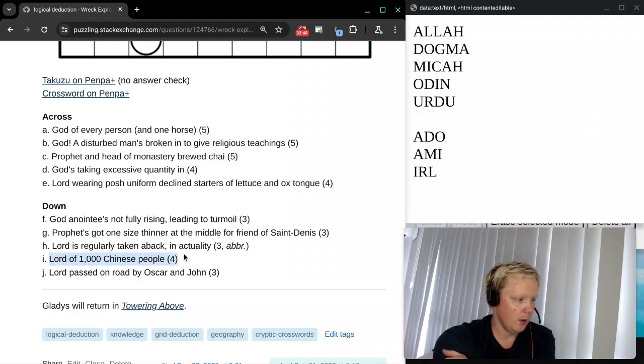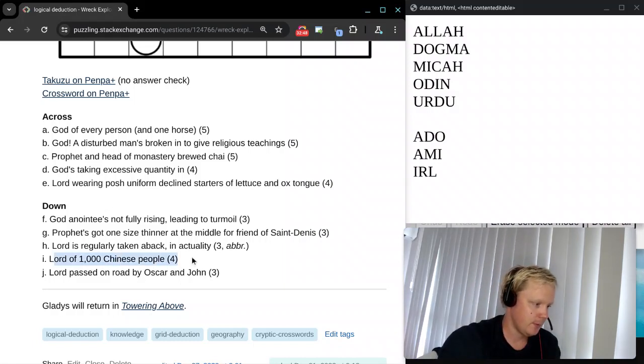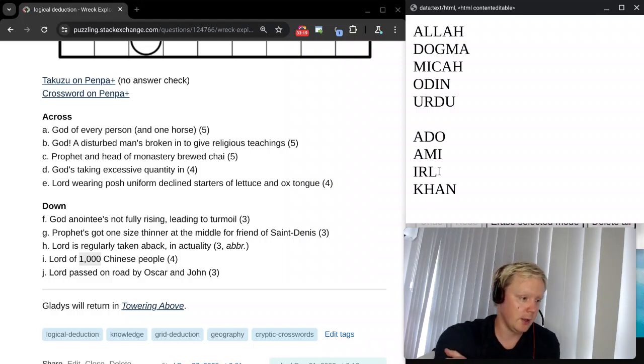Clue I: Lord of a thousand Chinese people. We need the name of the Chinese people — the most common one is Han, H-A-N. Put an abbreviation for a thousand before it — K can mean a thousand, kilo. So K plus Han gives KHAN, and a Khan is a Lord.